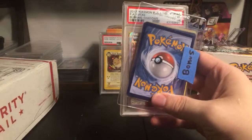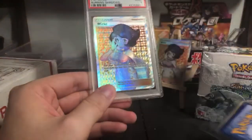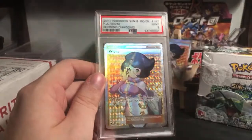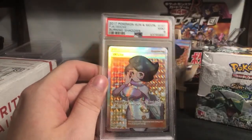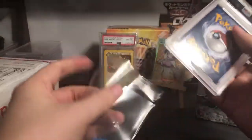Oh man, we got the bonus! We got Thick Wick - oh man, what is this? Thick Wick PSA 9! Beautiful. You need a lot of packing to protect Thick Wick.